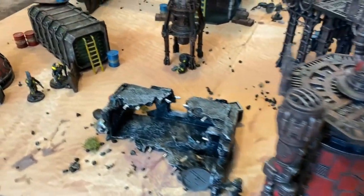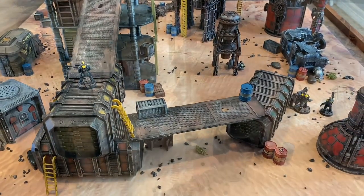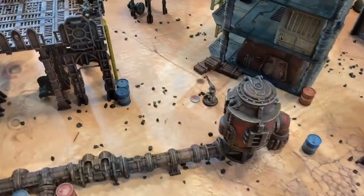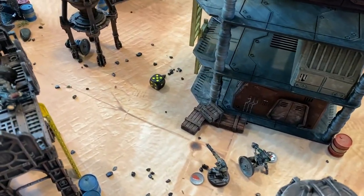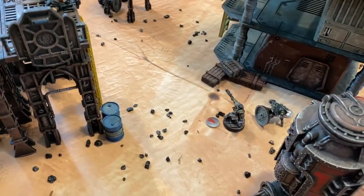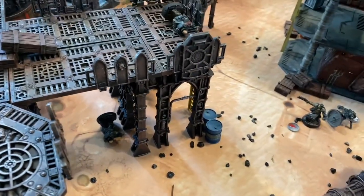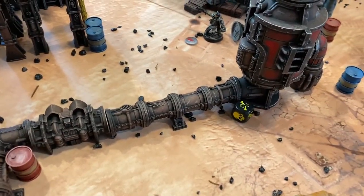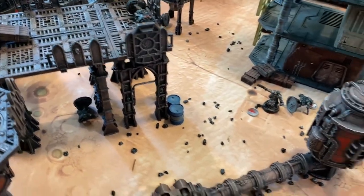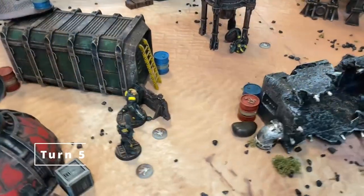Turn four comes to a close. House Orlock has fighters down all over the place — lots of serious injuries — but the house of iron is holding on by a thread. Bottle checks: the Enforcers roll a six and bottle! House Orlock rolls a five on their bottle test, and with the Rule of Iron giving a plus-two modifier they are fine. Recovery: Chip rolls back with his second flesh wound. Reb stays down with a serious injury. Dusty stays down with a serious injury. Arms master Juice stays down with a serious injury.